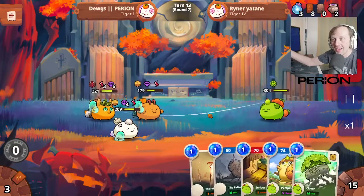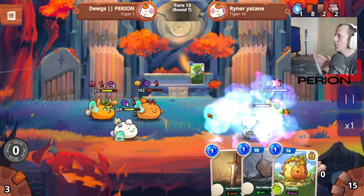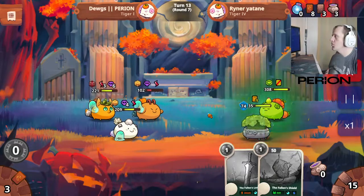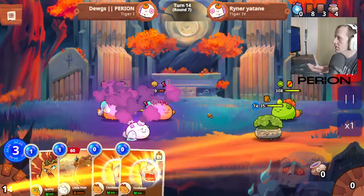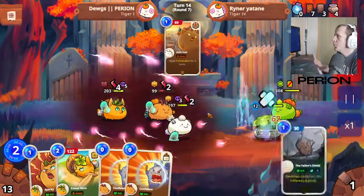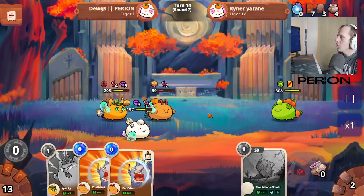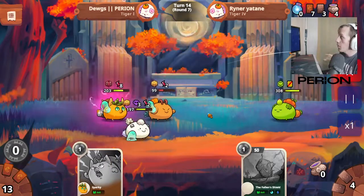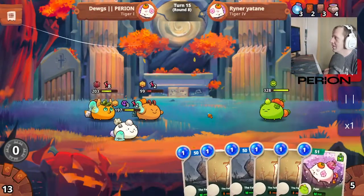This is a Bubba team we're playing in ranks — our opponent's pissed. He plays the serious up front, looking pretty grim, it's a 1v3 scenario. He plays the pumpkin on his frontliner and passes back to us. He has a pretty healthy single guy. We have a double confident turn — kind of wonky — we play the little peas, play the forest hero, and split our confident triggers.